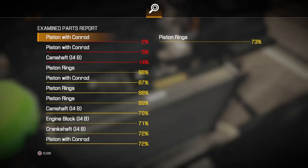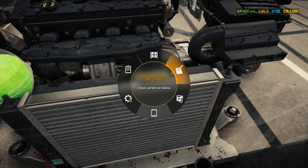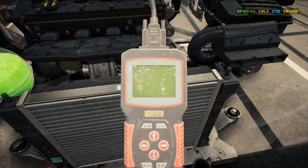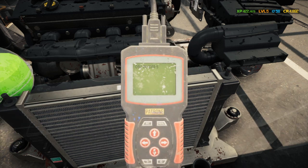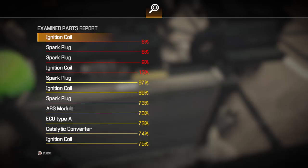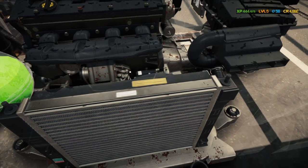Piston with connecting rod, piston with connecting rod, camshaft I-4B. So I'm going to have to pull the whole head off. We'll run the OBD scanner on it and see what else we need to replace. Ignition coil, ignition coil, spark plug, spark plug. Well, let's get started — I'm taking all this out.